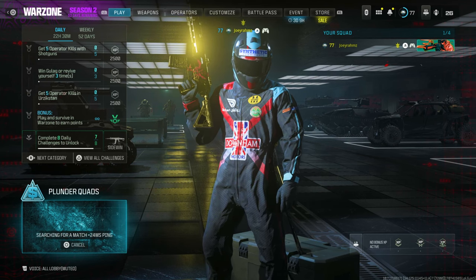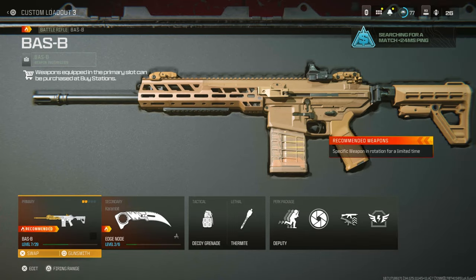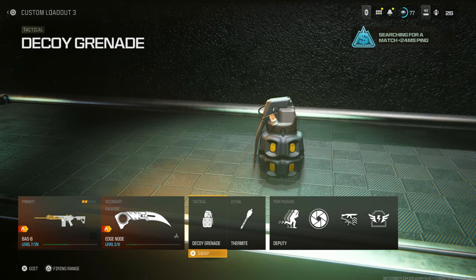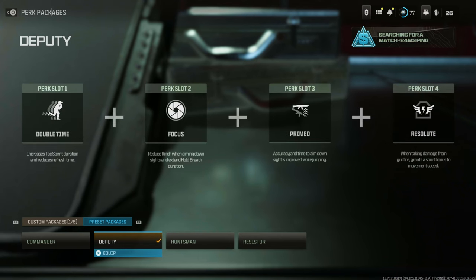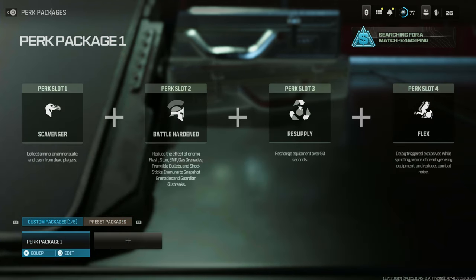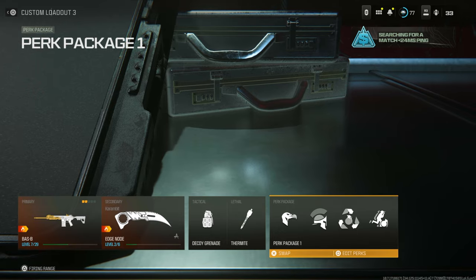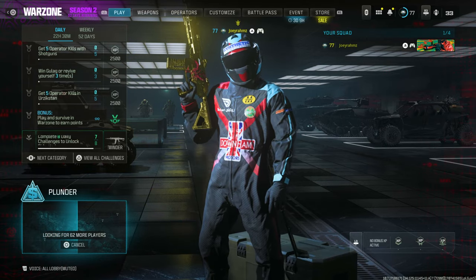Go ahead and start up a game of Plunder Quads and go to your class. It doesn't matter what weapon you bring because you don't actually get a lot of weapon XP, so it's redundant. Go ahead and put on decoys, any lethal, and on the perk packages make sure you've got Resupply as a perk, because you get way more decoys if you do this. Once you've got all that done, enter the Plunder Quads game and I'll show you what to do from there.